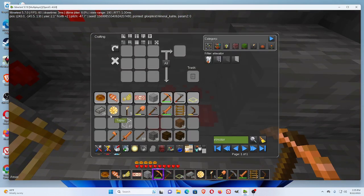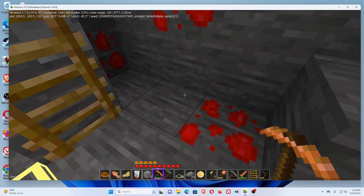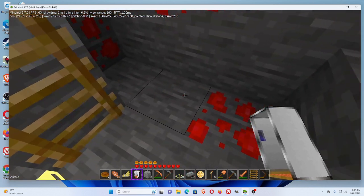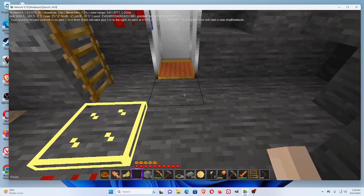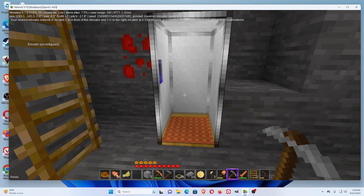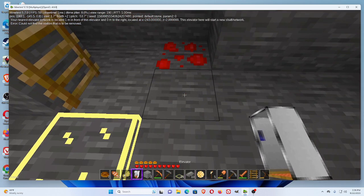Let's make another elevator. We are at negative 145 here. You can make up to 26 elevators, and then you can put an elevator next to the 26th and start a new network of 26 — so you can do unlimited elevators. It's located one meter in front of this elevator and zero meters to the right.